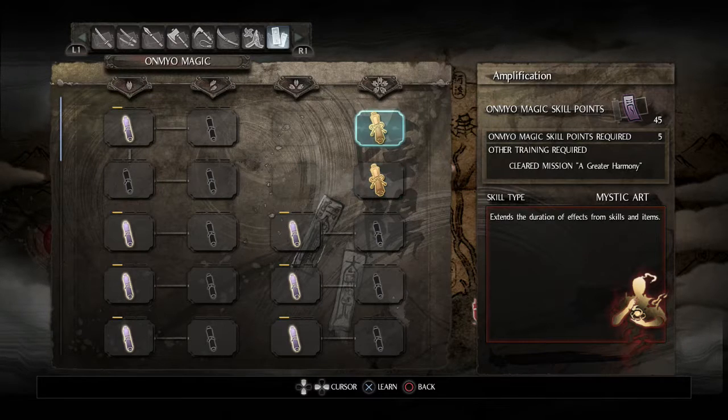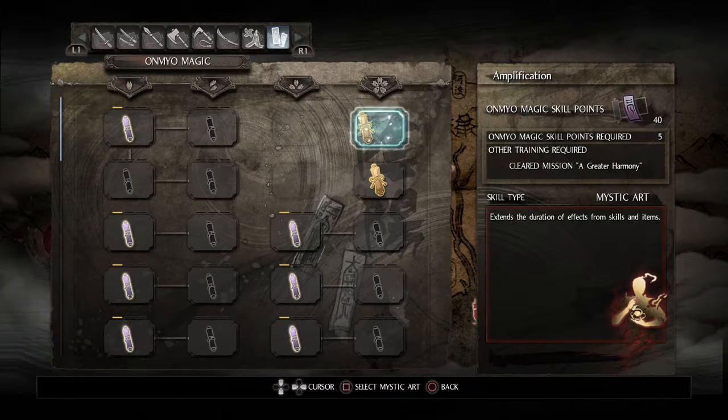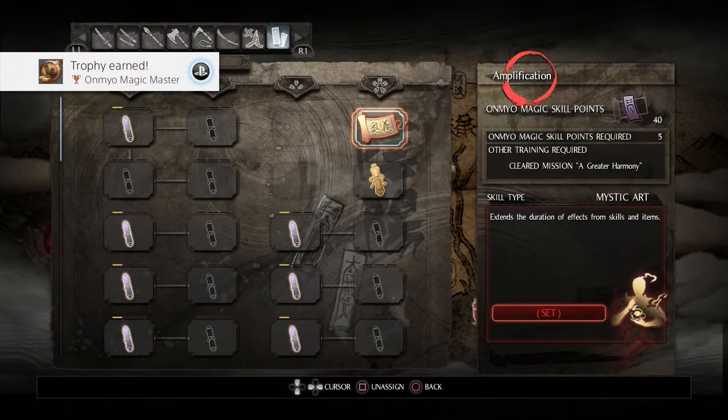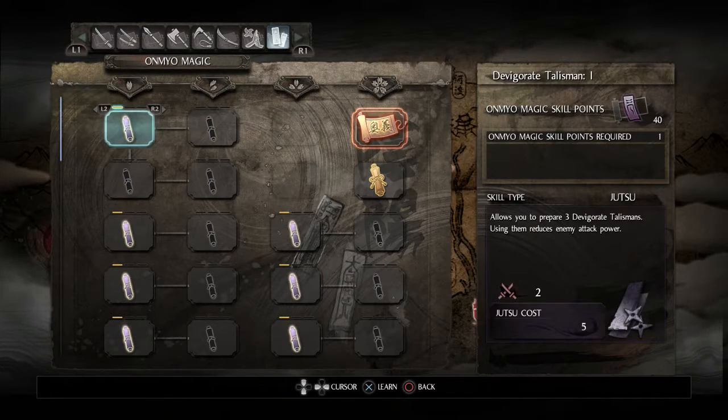This mastery extends the duration of effects from skills and items, which counts for basically every self buff in the game. Instant self-Onmyo magic and casting boost speed for offensive magic is very tempting, but I feel like this one is more generally useful - so I'll pick up that mastery. Apparently I never bothered to purchase it on my first playthrough, probably because you don't get the mastery skills until the end of the game.